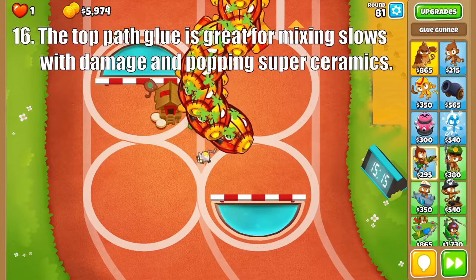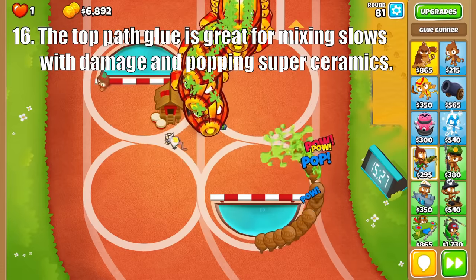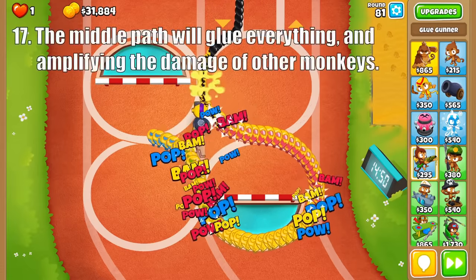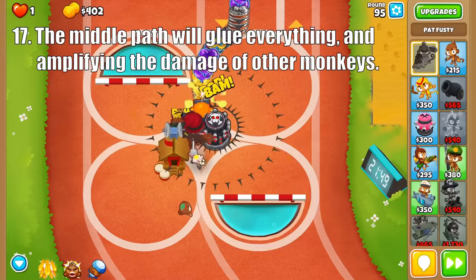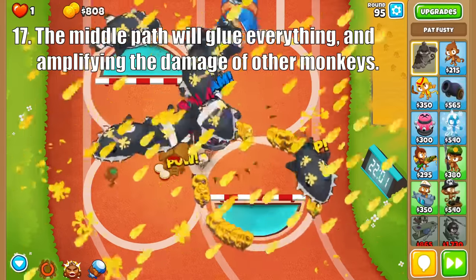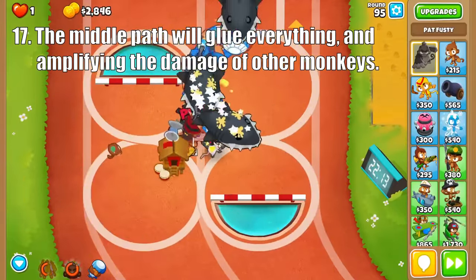Upgrading this guy makes his damage over time do more and more damage, which makes the Bloon Solver a beast at clearing Super Ceramics, especially for how cheap it is. The middle path focuses on gluing everything, with its strength being constant slows. The Glue Hose will handle most of the balloons, but upgrading it to a Glue Strike or Glue Storm gives it an ability that amplifies the damage of every other monkey on screen. This is especially useful in the 90s or in boss events, as this global debuff to balloons is pretty crazy.